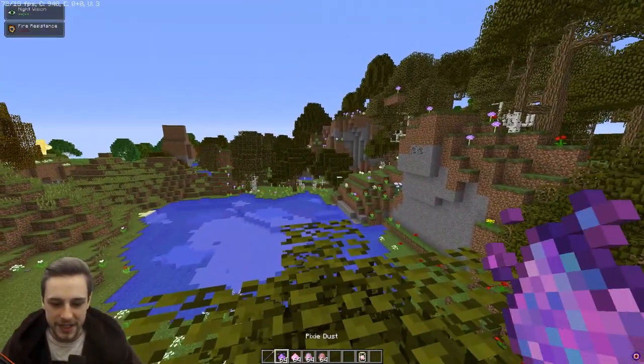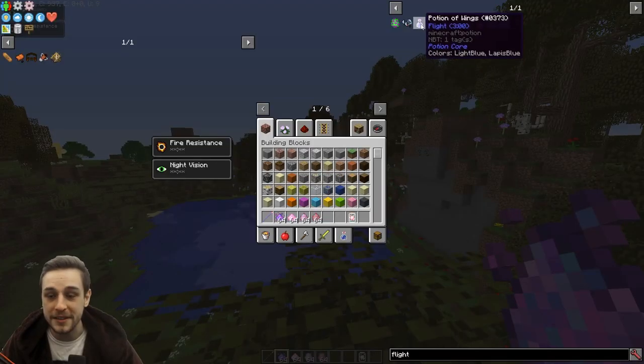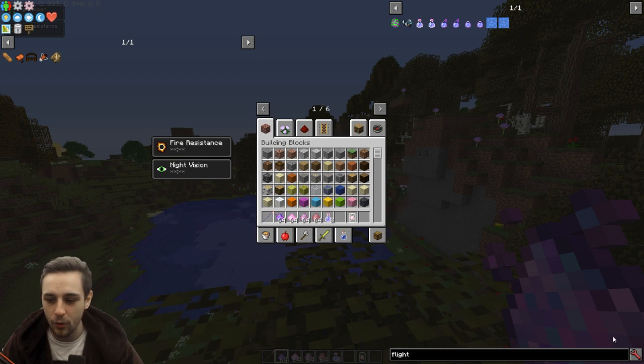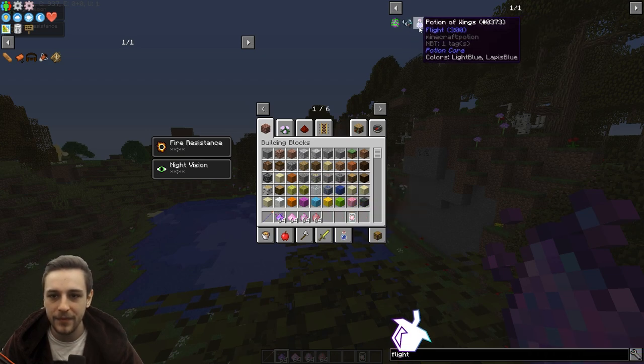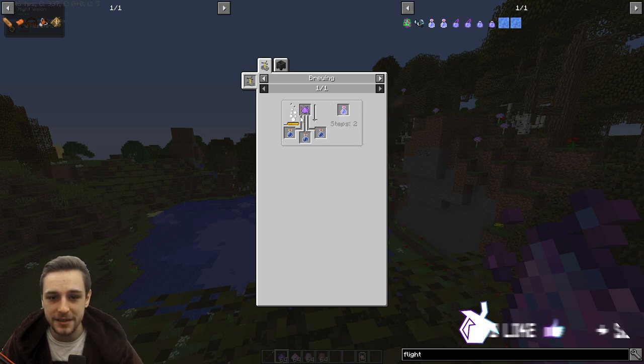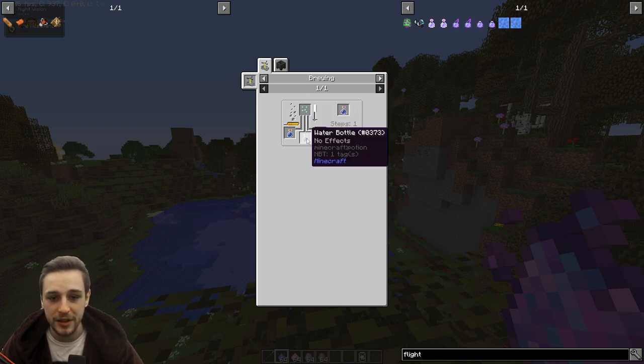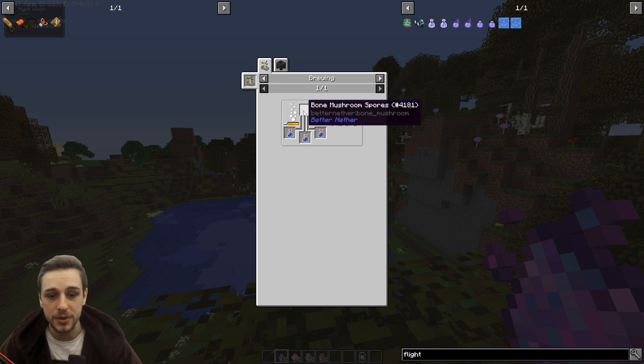You've got your two different types of pixies and two different types of pixie dust accordingly. What you're trying to make is the potion of wings, and you can always check your JEI for the recipes. The pixie dust that is required is this more purple-y one, as opposed to the more shiny pink one. This is just put into a thick potion — thick potion uses bone mushroom spores, which you can get in the nether.